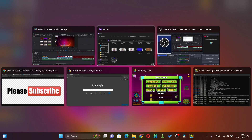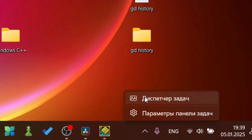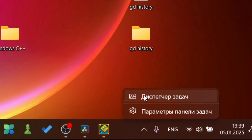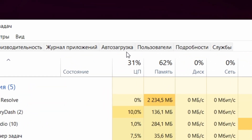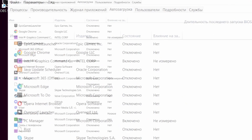Secondly, close all background apps to release RAM. Another thing you want to do is disable all apps that run on startup. To do this, go to Task Manager, open the startup apps tab, and disable everything. If you need something to run, you can leave it enabled. This is generally good practice since it reduces boot time and removes apps running in the background.